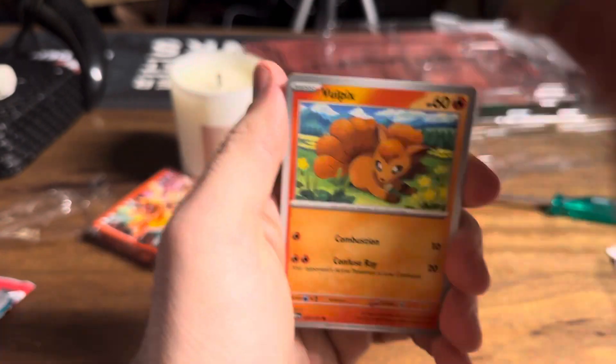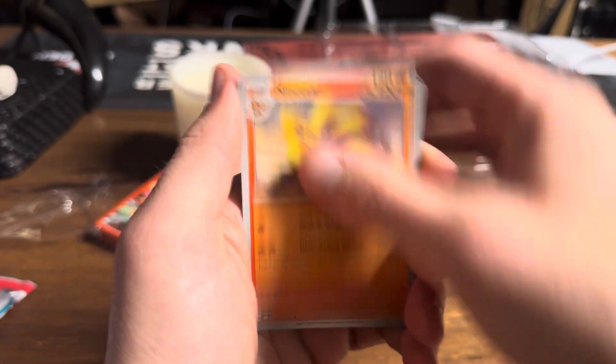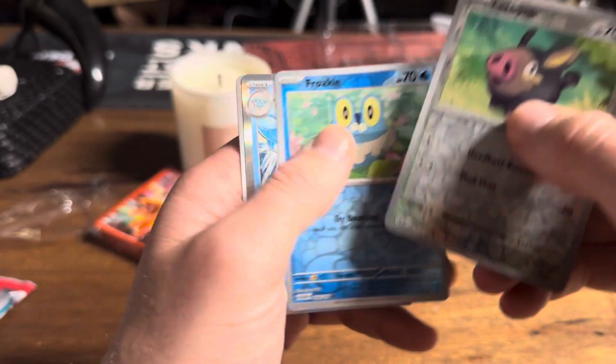We're going to just have to rip in, rip and tear. Volpix, Froakie, a Mabosstiff, a Nandals, a Dragapult, a Houndstone. Far out. Absolutely nothing.